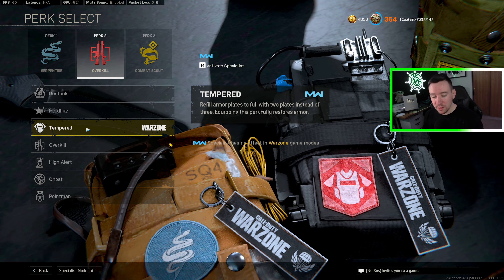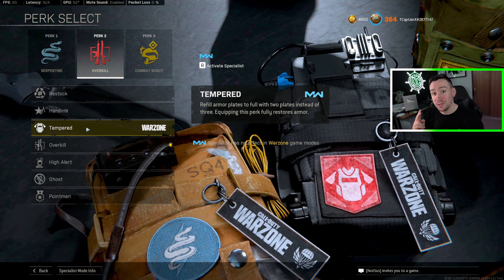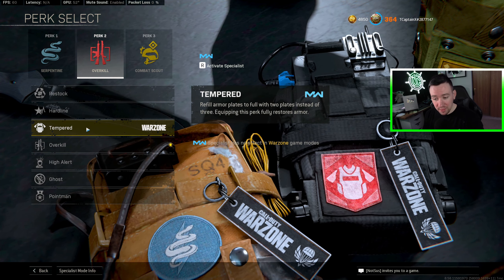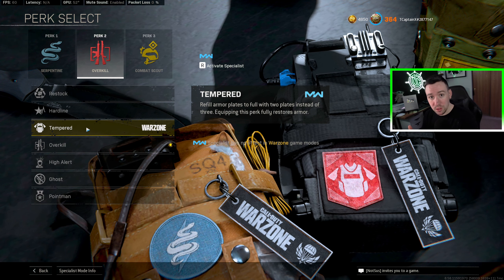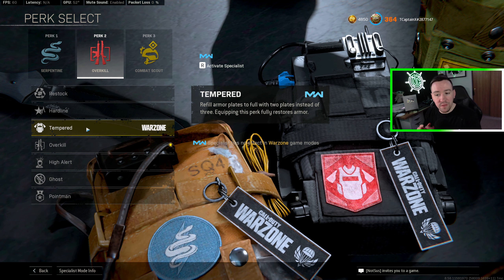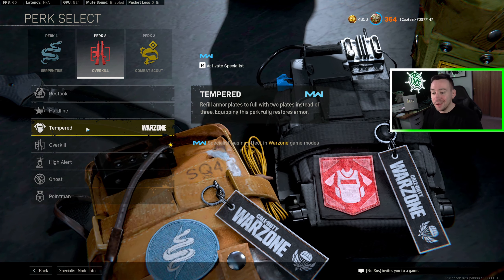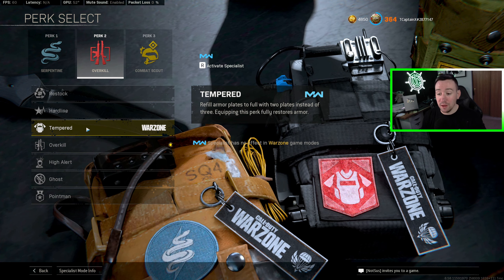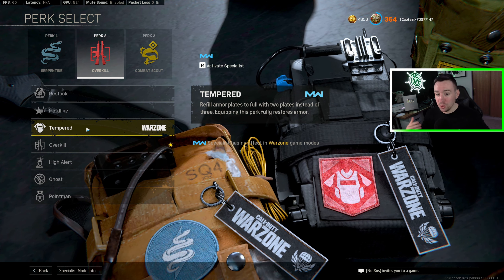Tempered is a somewhat newer perk that instead of having three plates at 50 HP each, you get two plates at 75 HP each. The big thing this does is, one, you can get fully plated much quicker because two is faster than three, but also you will conserve plates a lot more. For the very aggressive player looking to 1v2 or 1v3, Tempered is awesome — if they knock your plates off it's only two plates and you're right back in the fight and you're saving plates.